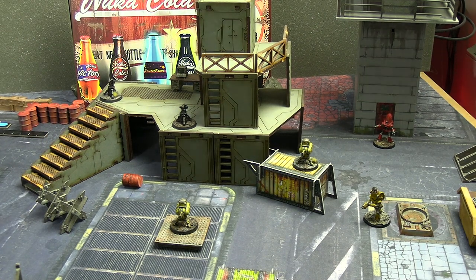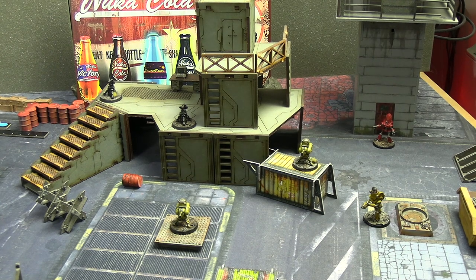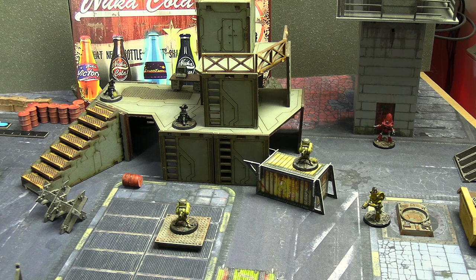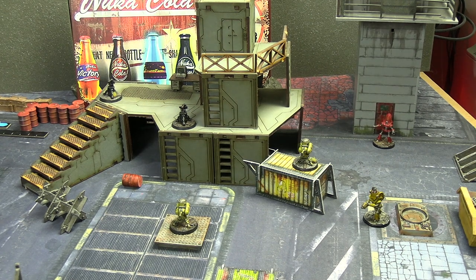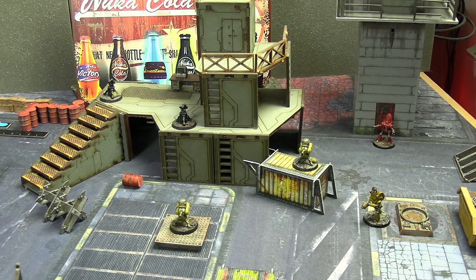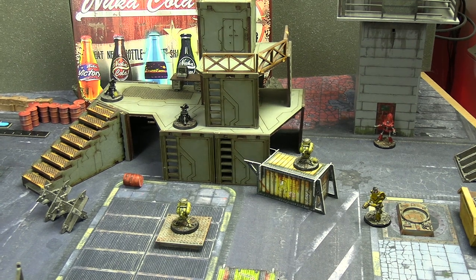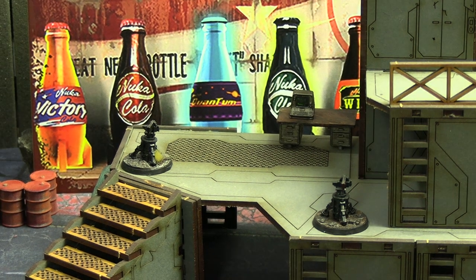We also have a maintenance Utility Protectron who will be starting with two super armor. On that note, the damage Nate is taking - I'm just going to make his super armor absorb that so he won't have any super armor. We also have the Protectron Fire Brigader who's just come out of that door up there - maybe he detects that there's going to be a fire soon. The main goal is that either the Mechanist or John must get to that console and pass a computer test.